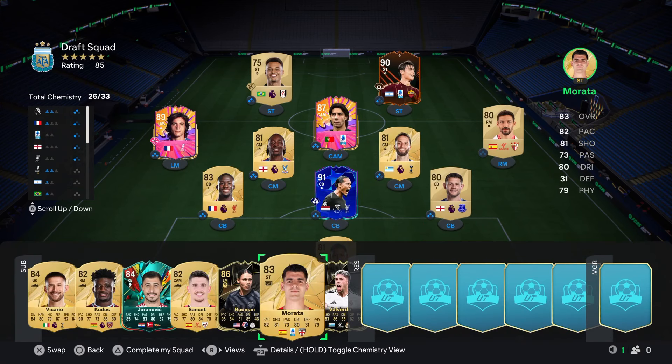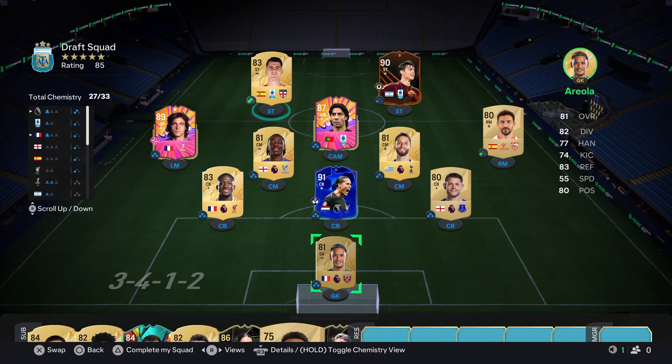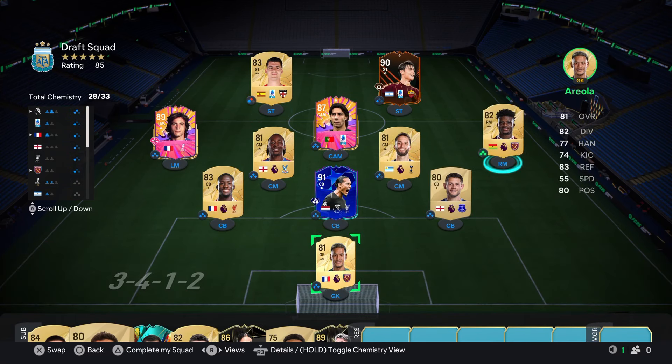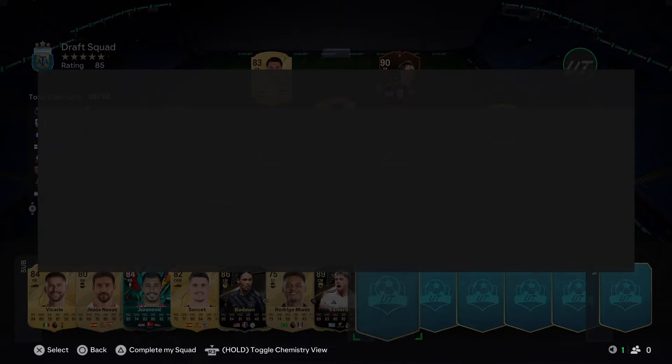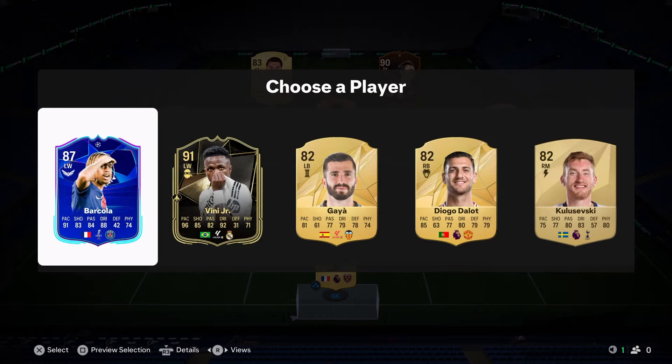Playing Morata there might not get us to full chem. We'll put Kudos back in at right mid. We're up to 28 chemistry, 85-rated.